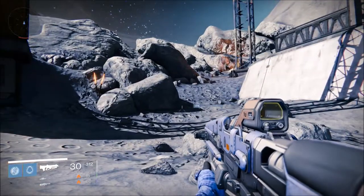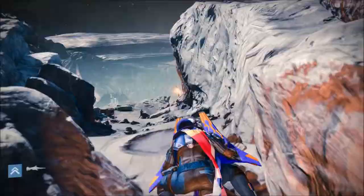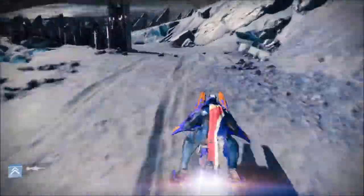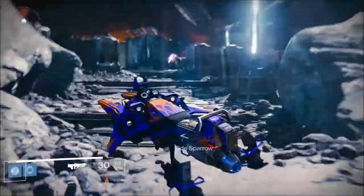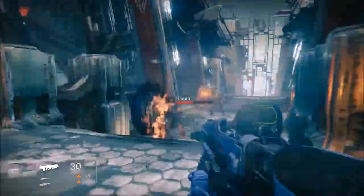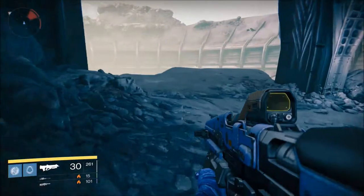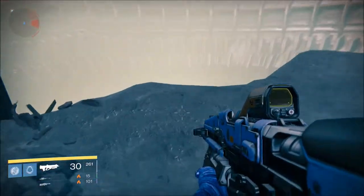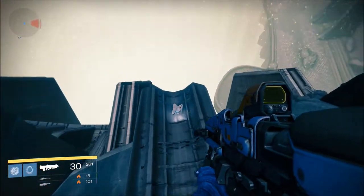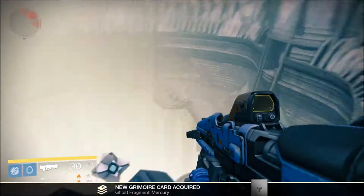Moving on from that exact point, after I run out of sword, we're heading back out from the Hellmouth. We're going out towards this point over here. Going inside this door heads us down towards — The Gatehouse. When we get to this main area, part of many different quests and a strike, on this ledge right here is our second-to-last ghost.